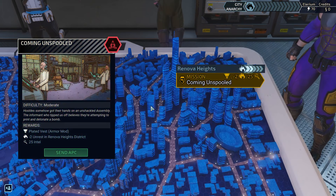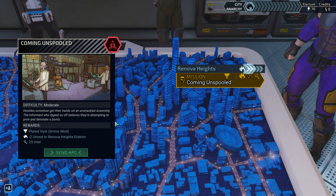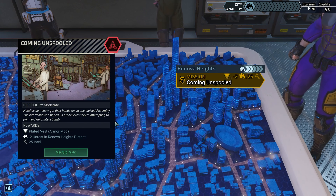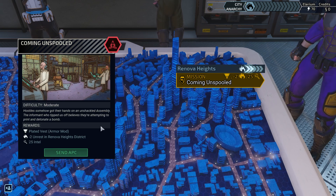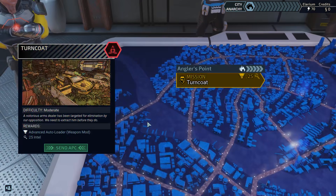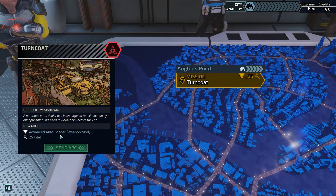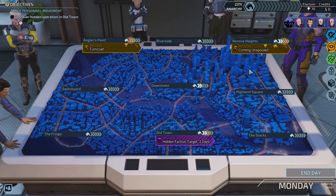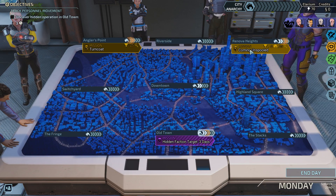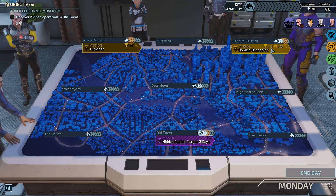So, yellow mission — hostiles somehow got their hands on an unshackled assembly. The informant who tipped us off believes they're attempting to print and detonate a bomb. That's a real problem. This'll zero out unrest here, and also give us intel and some more armor, while the other option gives us an advanced autoloader. We're going to have to take on this thing pretty soon or else Old Town's going to fall into chaos.